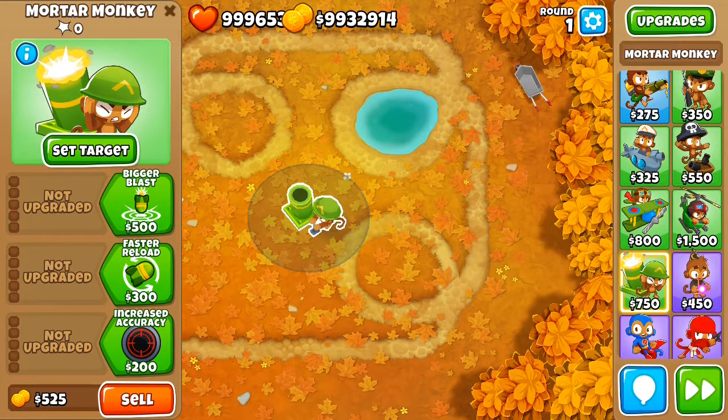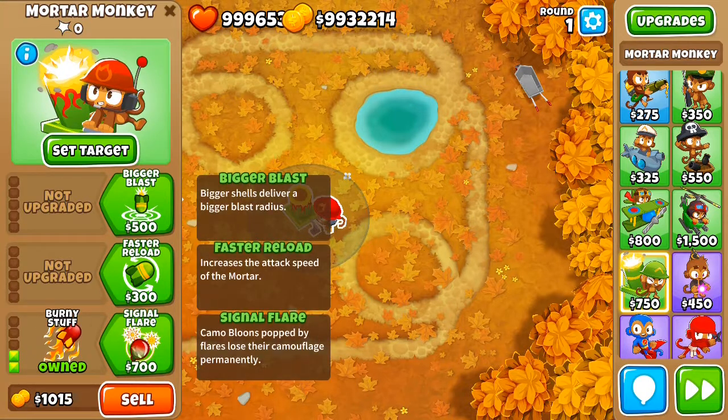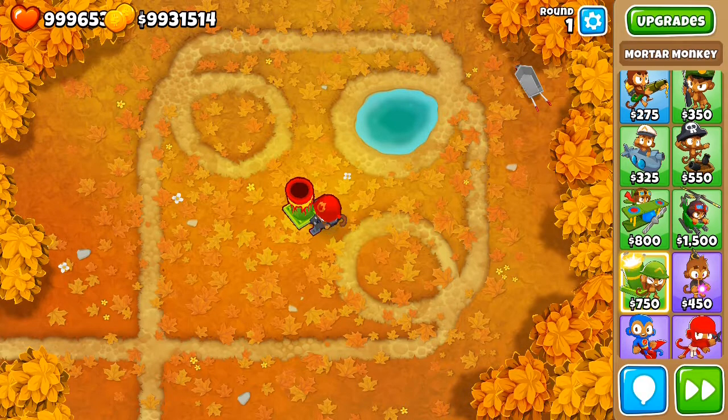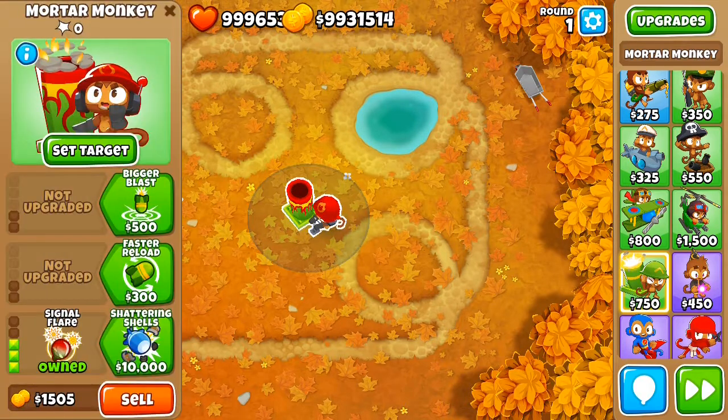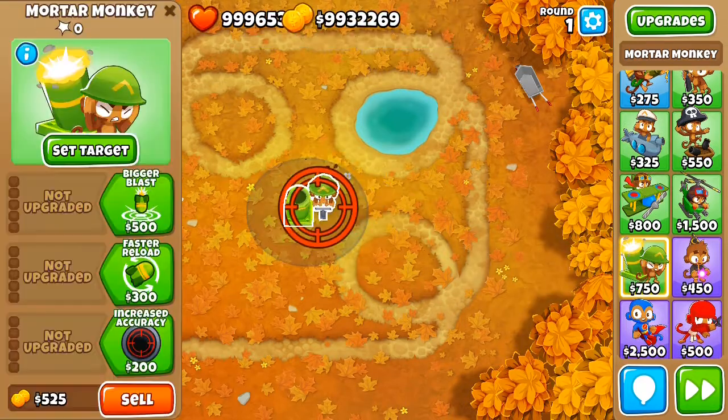The Heli also has two different ways to pop camos. The first is with the third upgrade in the bottom path — you don't only detect camo, but camo bloons hit by the explosion lose their camo property, which helps other towers pop them as well.